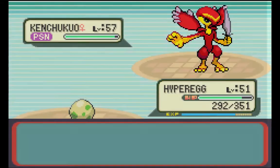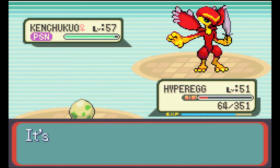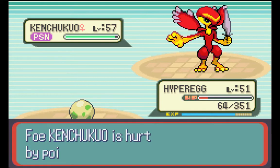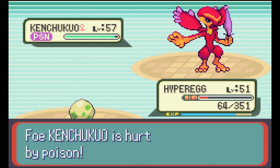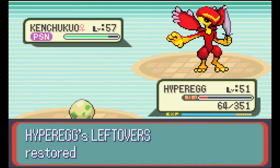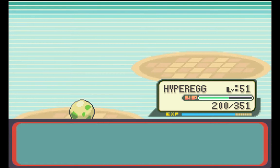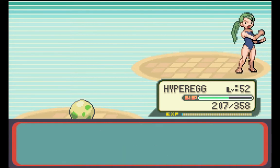I might speed this up — actually I'll cut until I beat this thing, so that way you're not just watching me stall this. I'll see you on the other side. Okay, that actually didn't take very long — must have ran out of Cross Chop or something because it started doing an Air Cutter. Hyper Egg's going to get a level. Fantastic. And we defeated Caitlin!